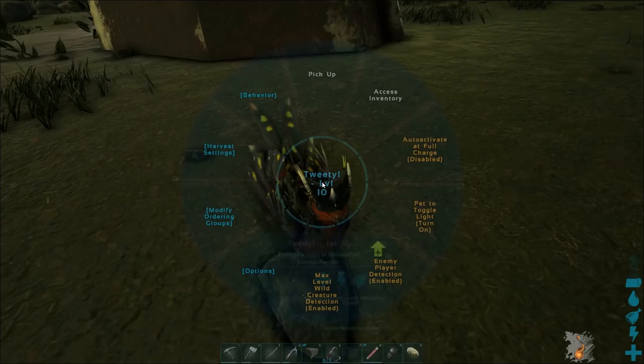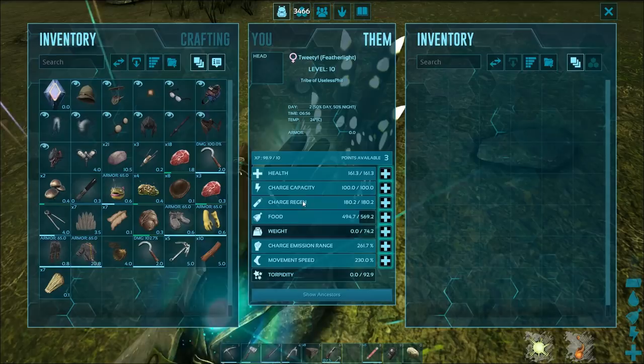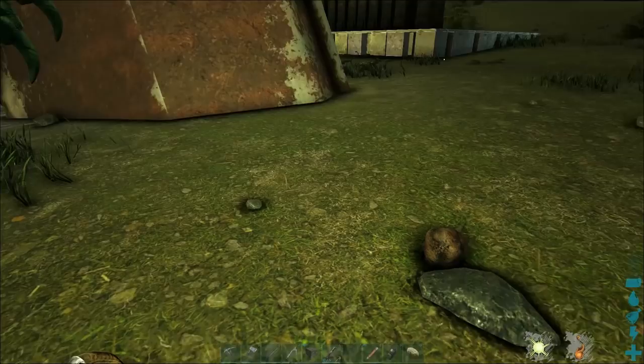You can of course pet it to make it glow, just like all of the other glowing pets. And it has the three stats that are unique to glowing pets: charge capacity, regen, and emission range. The Featherlight has the best recharge rate of any of the glow pets, but the worst overall charge capacity.